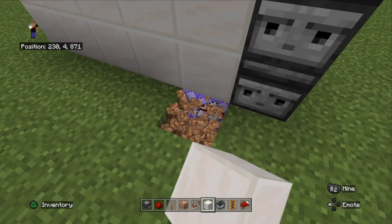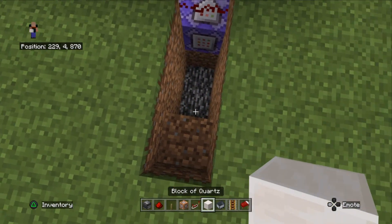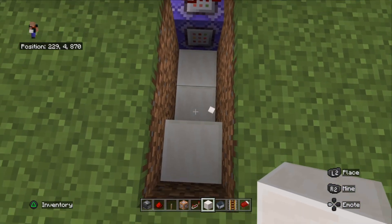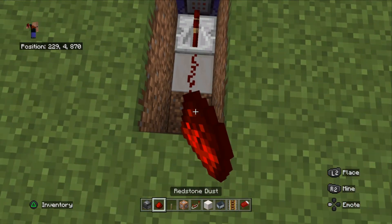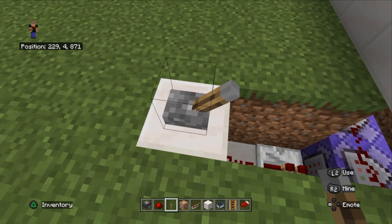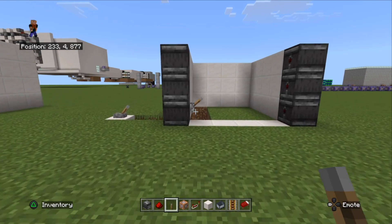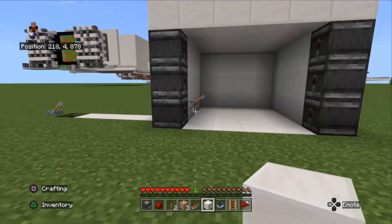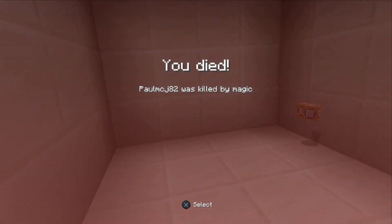I'm going to build a lever out here so we can switch the thing on and off. You can hide this if you want but for simplicity I'm just going to extend it out so we've got a lever outside. I'll run a bit of redstone dust into a repeater and build the lever on top. There we are — we can switch it on and off now. I'll put myself back in survival to show you how this works, I've got a roof on top as well. Switch it on and — dead.